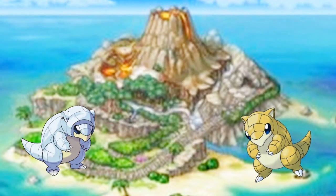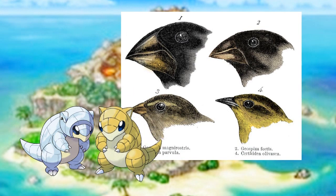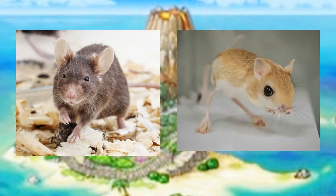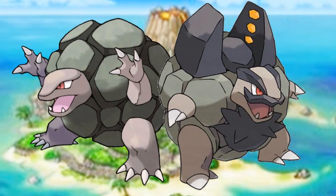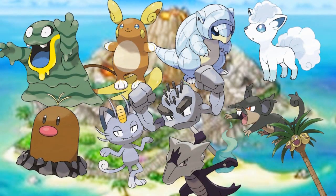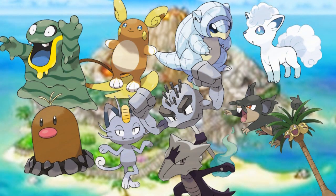It's extra fun because this is something that happens in the real world too. When an animal is moved to a new environment, it'll naturally evolve to better survive. It might change to fit a different weather pattern, or to hunt its prey better, or to hide from predators better. So I got to thinking: what environmental changes caused the Pokémon to change their appearance and type so drastically? Let's take a closer look at each of the Alolan forms to see what caused them to adapt.